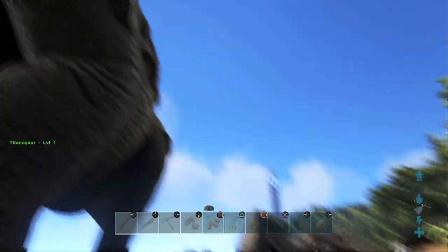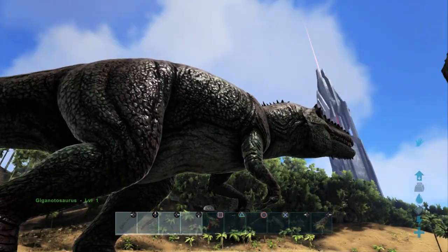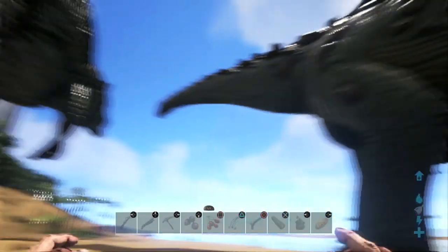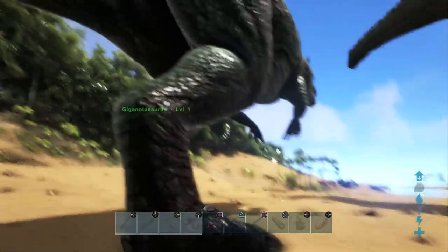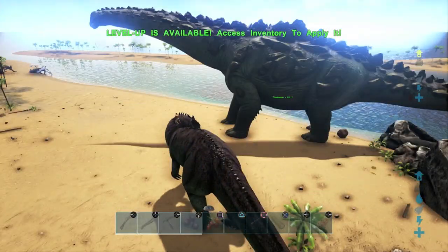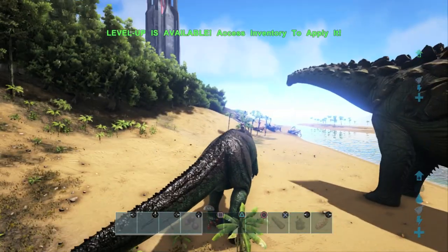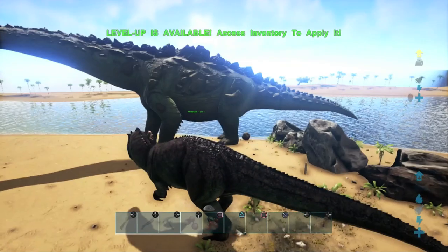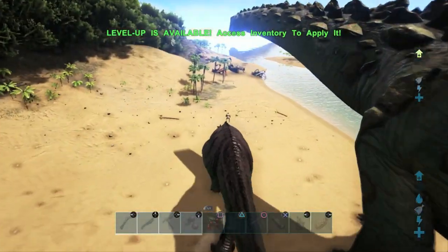So now we're gonna get into a little bit more testing. What we're gonna do is get them to run a course that we've set up to see who completes it the fastest. This is gonna take a very long time because the Titanosaur is gonna take a long time to get over there, but we'll do it nonetheless. We're gonna go from these rocks to that rock outcrop over there, so we're gonna line up our Giga.